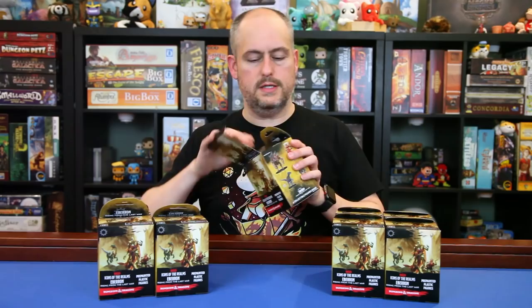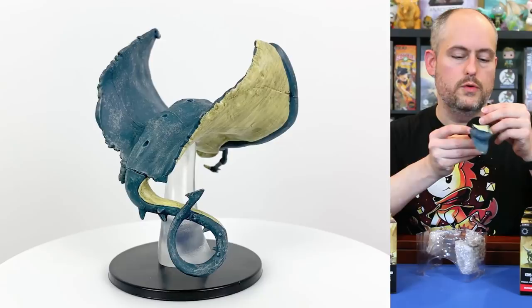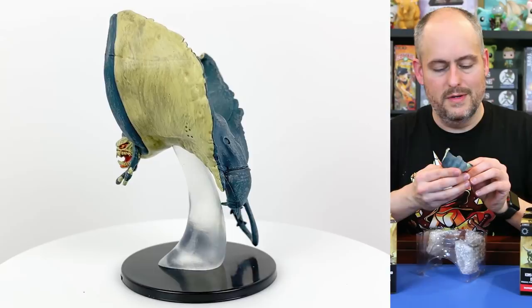Box number one. This set does not include huge minis — it tops out at larges — but let's see what we have to start with. We have one of those creatures from one of the earlier books. This is a cloaker, sort of a manta ray type creature — very nice, scary face. That's our large in this one.